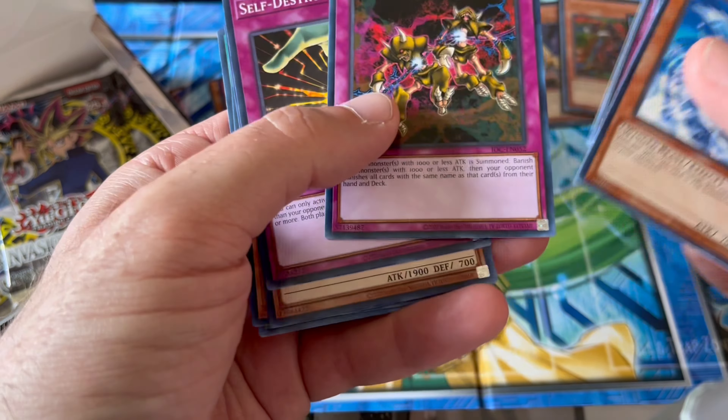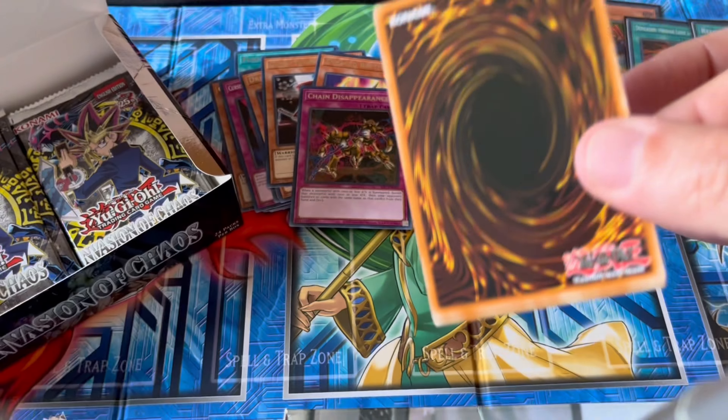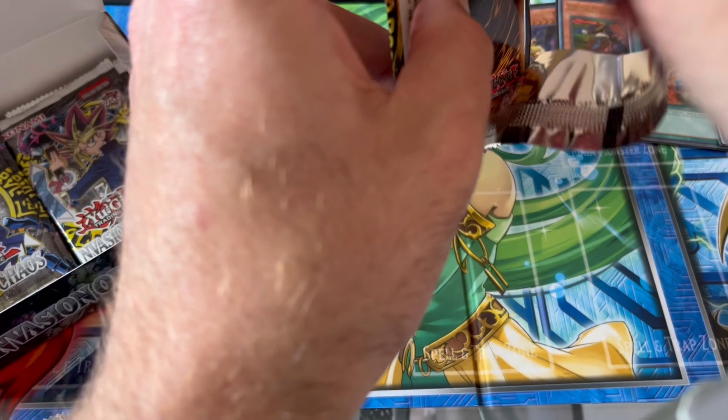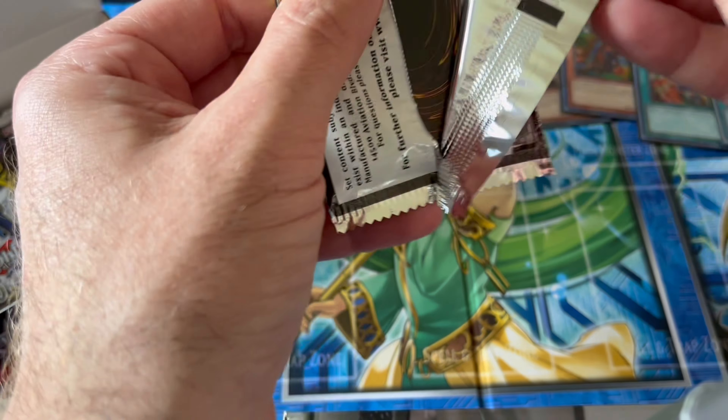I didn't notice — I hope the foils aren't damaged. Suzuki Samurai, Soul Tiger, let's go a bit faster guys. Pinch Hopper, Sasuke Samurai again — nothing in here. Only four foils so far.